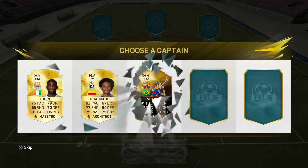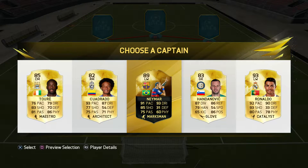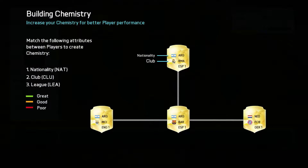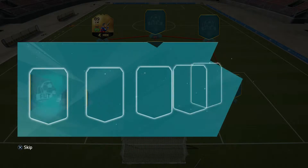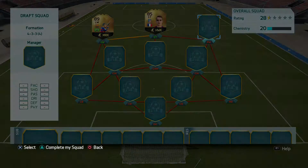And then our captains — who are we going to get? That is very disappointing. I think I'm gonna have to take Neymar, because I really enjoy using Neymar in this game. So we're gonna go with Neymar. Yeah, I know how to do chemistry, I don't need the tutorial. And ooh, that Griezmann card looks so good, we're gonna pick him.